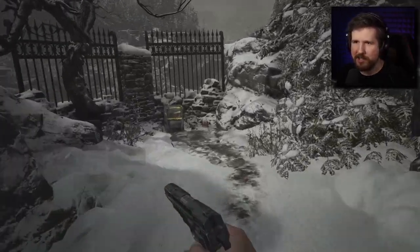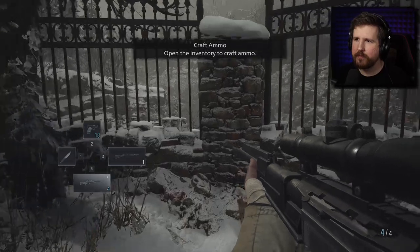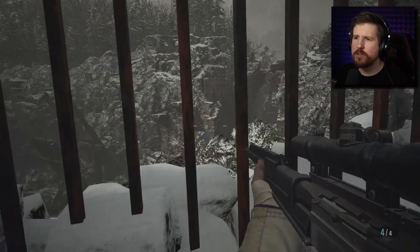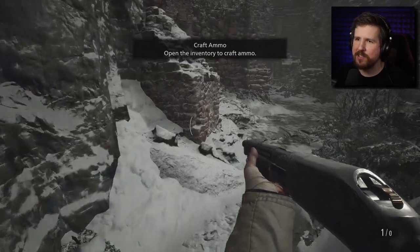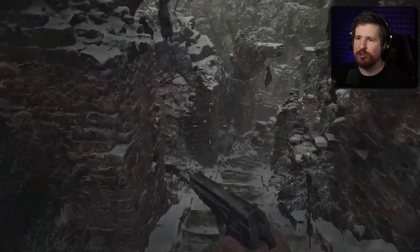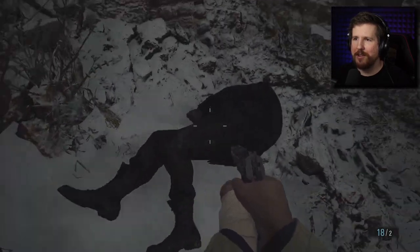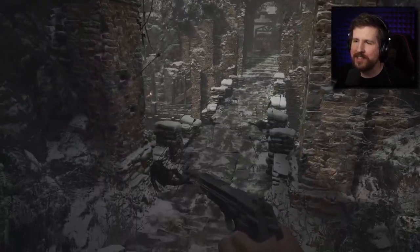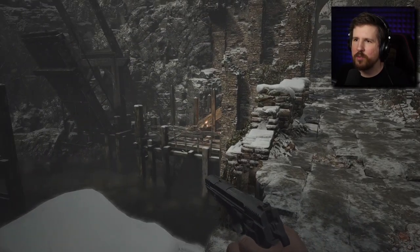I just wanted to share some of my theories at this point, because that's one of the most fun parts of doing a blind playthrough. Especially when this game clearly has some kind of twist — you know, it's not as simple as Resident Evil 4. Leon's like, 'I'm gonna rescue the president's daughter,' and the main antagonist is like, 'I knew you were gonna try to rescue her, that's why you fell into my trap.' This clearly has some kind of unexpected twist.